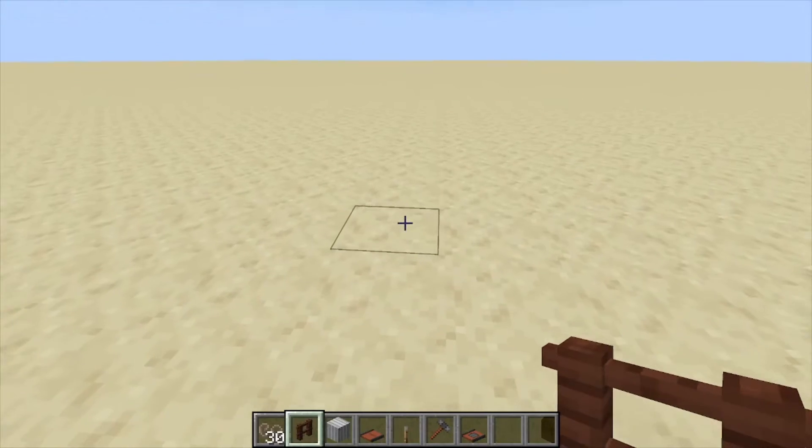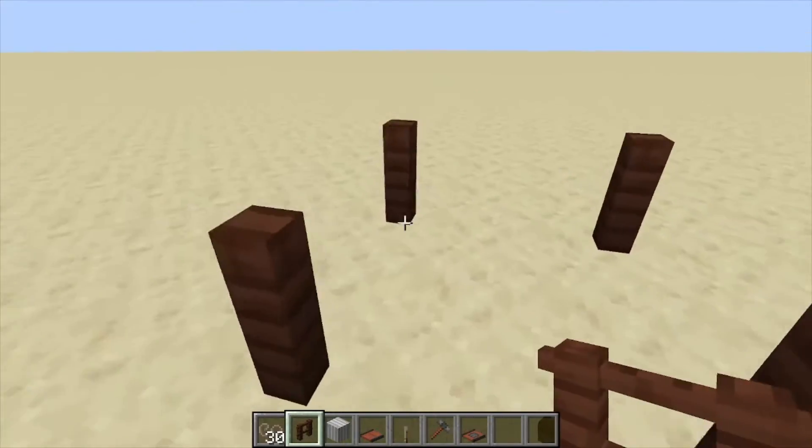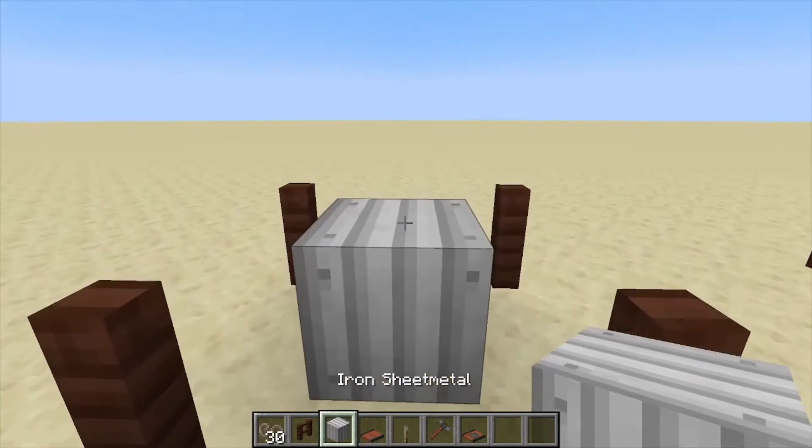Hey, Minecraft Metro here, and today we're going over the silo from Immersive Engineering. We're going to place down four treated blocks, leaving the center open like this for your sheet metal.